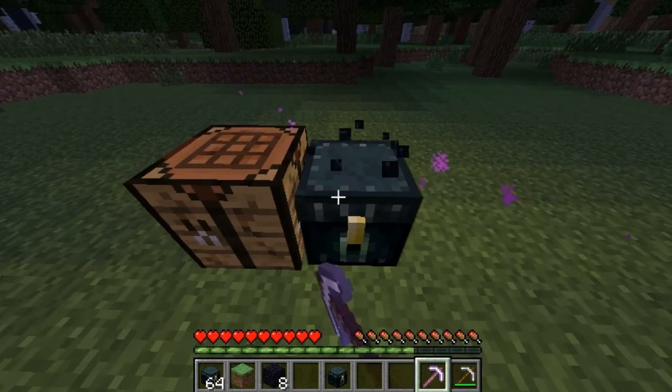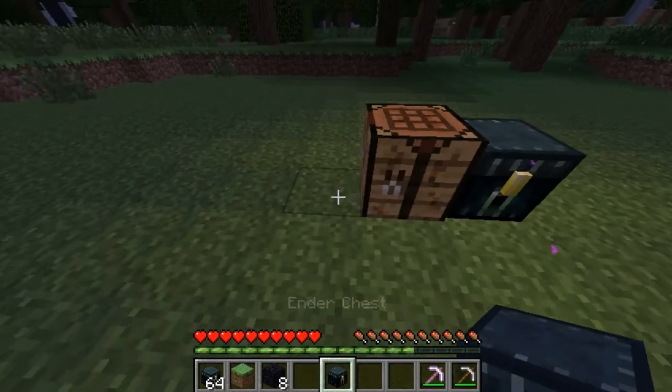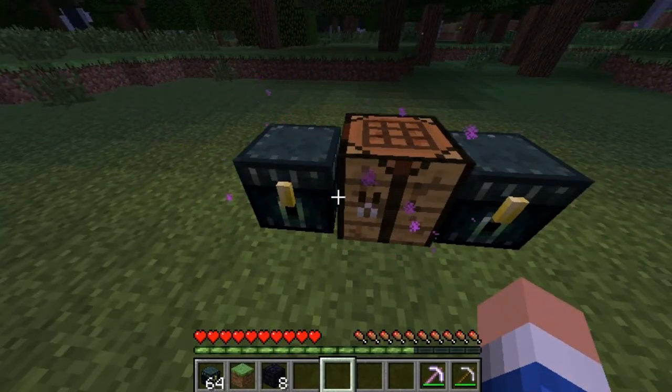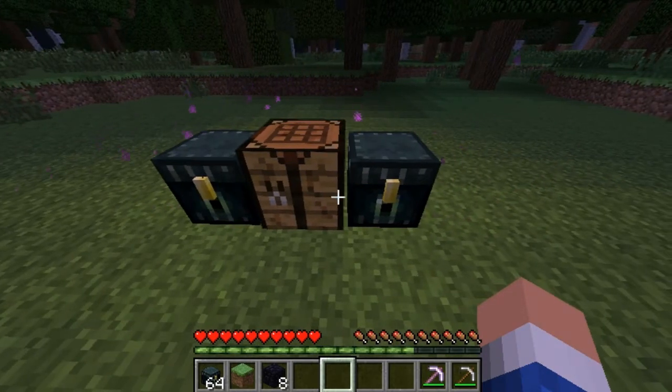So it's pretty useful. Just put a silk touch pickaxe in the ender chest so if you put it down somewhere, you just have a pickaxe in there where you can pick it up. These can also be placed in mine carts, so for like an adventure map or something, you put them in there. It's useful for adventure maps, and it's usually used for valuable items like diamonds or emeralds.